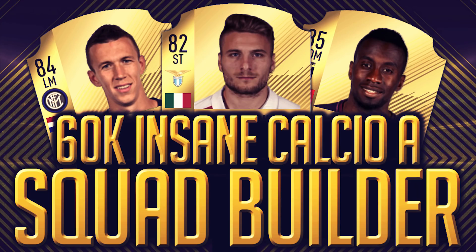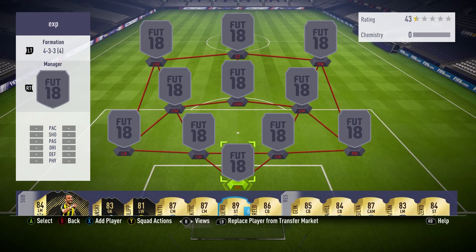Hey, what's up guys? Welcome to a new FIFA 18 squad builder. Today's squad will cost you around 60,000 coins. It is one league - only the Serie A - and it's got players like Perisic, Immobile, and Matuidi. You can save yourself a lot of coins and bring it down to about 20k with a 5k midfielder if you took out Matuidi, but he was a strong part of this team and I enjoyed using him.